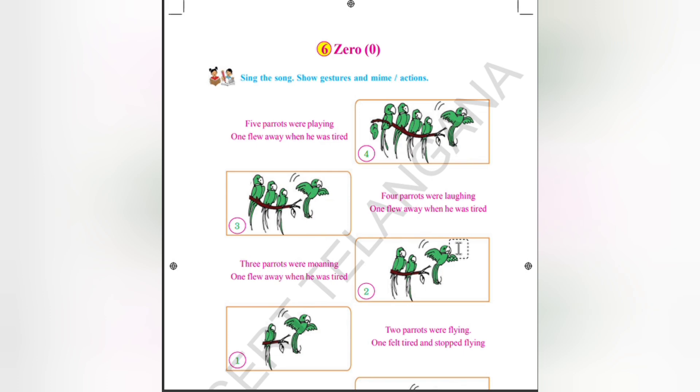We can see here what the parrots are doing — they were playing. After playing they are feeling tired, so one flew away. The remaining is four. From five, one is tired, one flew away. Then while laughing, another one felt tired and flew away.